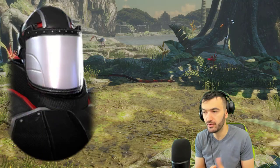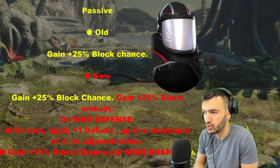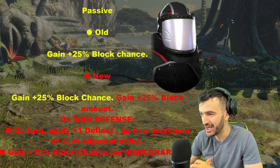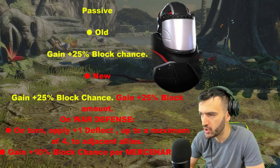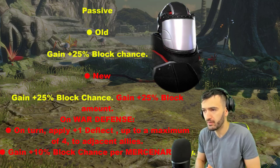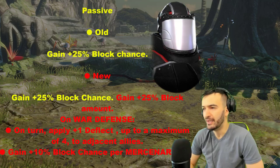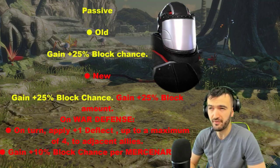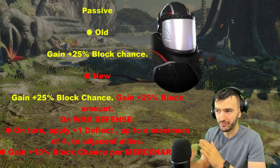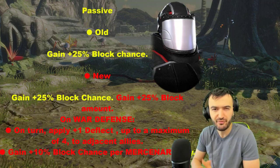Next up is Mercenary Riot Guard. The only thing they're changing is his passive. He's now gaining 25% block chance - he already had that - plus 25% block amount, which is new. On war defense, on turn: apply one Deflect, up to a maximum of four, to adjacent allies. Gain 10% block chance per Mercenary ally. That's pretty huge on war defense, because Mercenary Riot Guard is always in defense up and basically taunting the whole game on a two-turn cooldown. Unless opponents can get through Mercenary Riot Guard, they're going to have a very hard time getting to the rest of the mercenaries. And with Bullseye assisting on all those non-attack abilities, this is going to be pretty potent on defense.